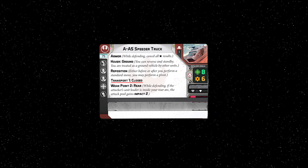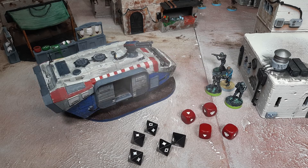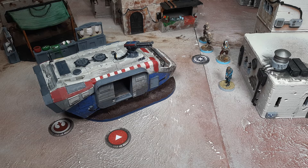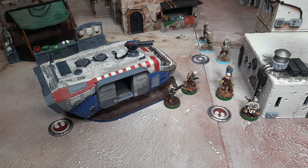The AA5 speeder truck pulls up next to the rebel hostage and liquidates the death trooper. The imps are unable to get the hostage, so the rebel troopers being transported activate and use one action to disembark, placing their unit leader within speed 1 of the vehicle's base. The rebel troopers are placed in base contact with the hostage and use their second action to claim the objective. Now that was an extreme example — extremely awesome.